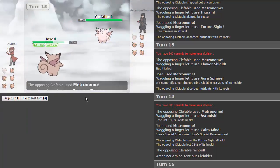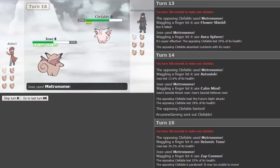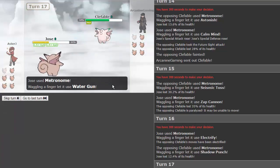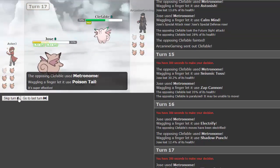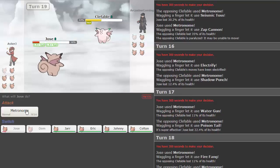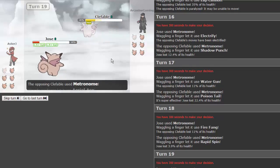He goes for seismic toss doing 30 damage, and we get zap cannon at plus one and paralyze this Clefable. Jose, you put in work! We get electrify — not sure what that does. We get shadow punch — not too much damage. Poison tail hits us for super effective damage. We get fire fang — not bad. He goes for rapid spin; I didn't set up any hazards this game, so that was wasted. We get ancient power — no boosts.